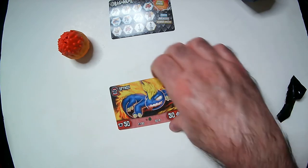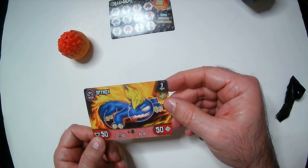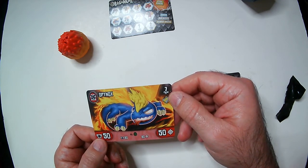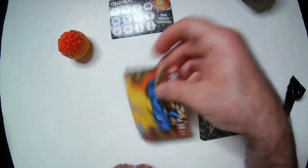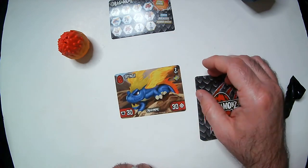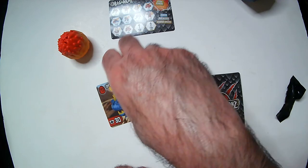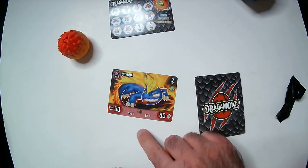This looks like your character card — Spinox. It's got attack and defense stats. It looks like there's a level-up mechanic: 30/30, and then I guess he levels into 50/50.